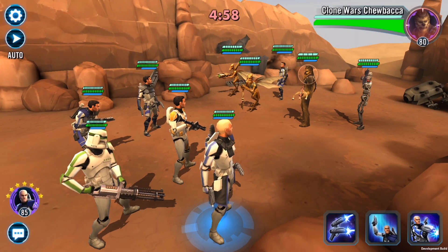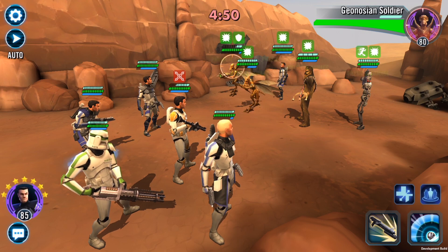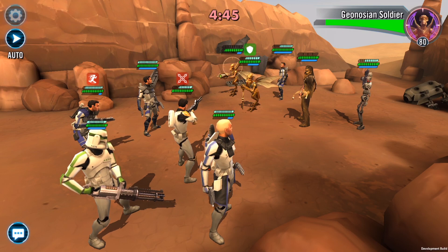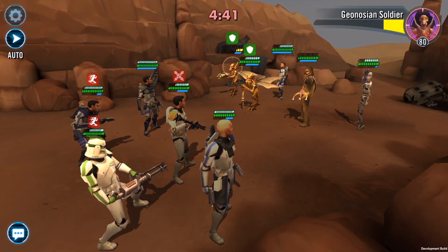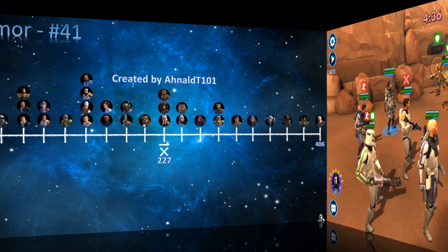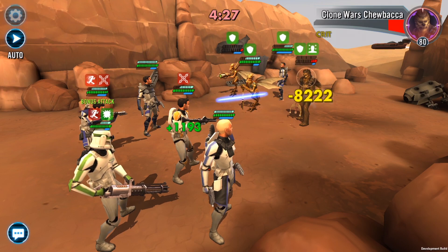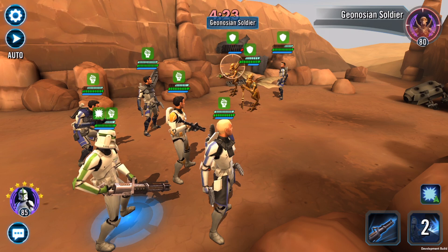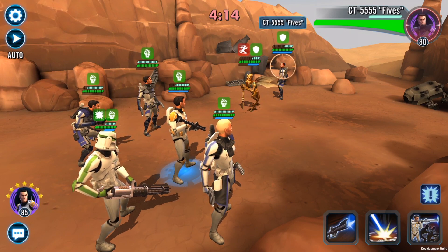Now let's look at the pros and cons before we consider mods, abilities, and leaders. The first pro is maximum basic damage — the average in the game is 4,251 and the Clone Sergeant is slightly above that at 4,508, putting him at number 32. For armor, the average is 227 and he sits at 232, making him number 41, so he reduces incoming damage better than average. He also has 10% health steal, which is always a good thing.